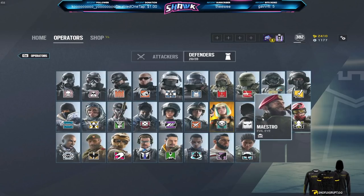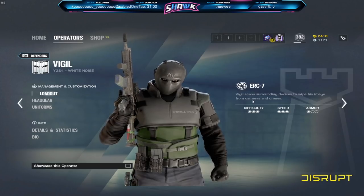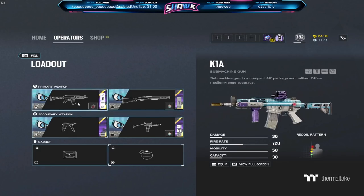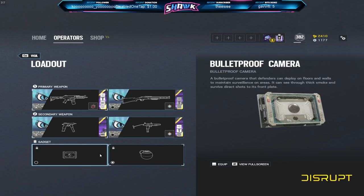Next up, we're going to pick Vigil. Vigil is a pretty simple operator — when you press the gadget button, you can't be seen by drones or cameras. That's pretty simple for new players to pick up on. His weapons are pretty versatile: you've got the BOSG, the K1A, the C75, and the SMD-12 — a bunch of different guns giving them a feel for different weapons in the game. The bulletproof camera will introduce them to a gadget they might not have seen before. And if they die early, it's not too big of a deal as long as they put their bulletproof camera down. Overall, a pretty good pick for a new player.